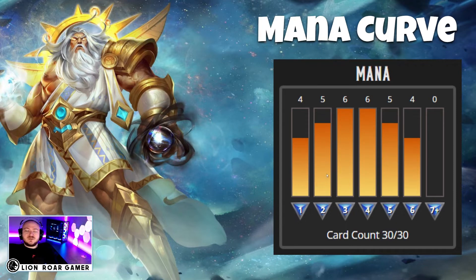Most of the cards in this deck cost 3 and 4 mana, but there are some that cost 1 and 2, and some that cost 5 or 6. Typically the 5 and 6 mana cards are the most powerful in the game, and the 1 and 2 mana cards may not be as powerful, but you play them earliest so they have a bigger impact. You need those early cards to make it to the mid game, and mid game cards to make it to the late game. There are different deck types and strategies in Gods Unchained and other trading card games like Magic the Gathering, Pokemon, and Yu-Gi-Oh!